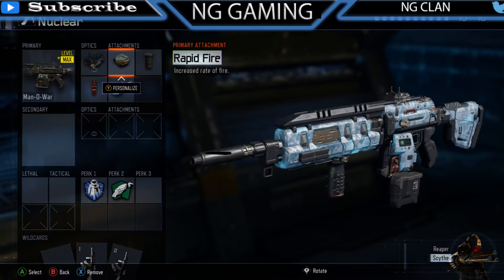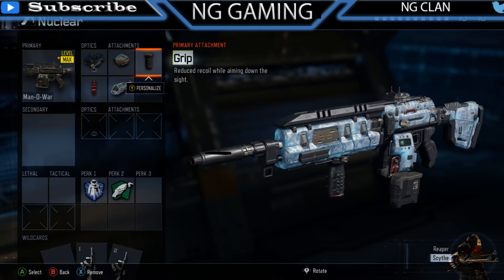Using rapid fire on the Manowar makes the gun so much more powerful. If it's a two-shot gun, it's making it pretty much a one-shot now because it shoots so quick. This gun doesn't have much recoil, so if you're using grip you're shooting pretty much straight.